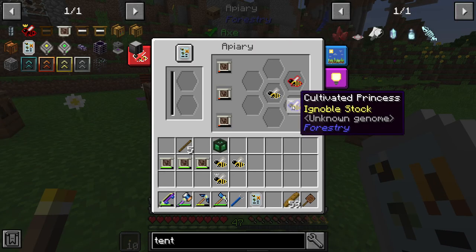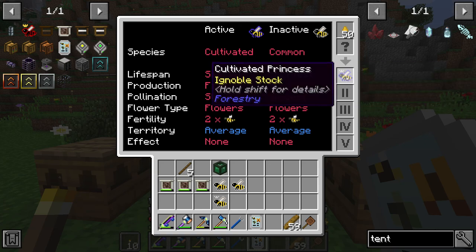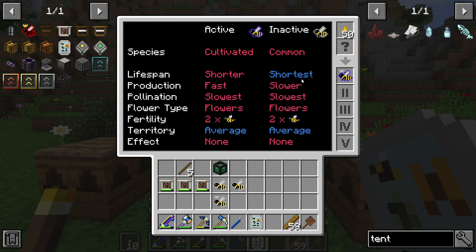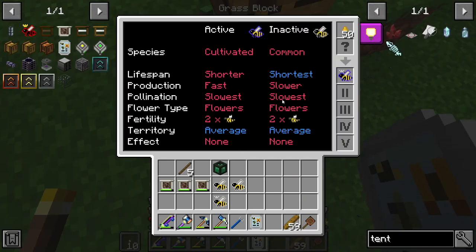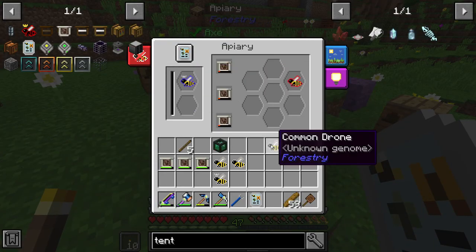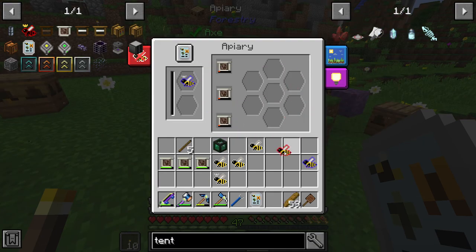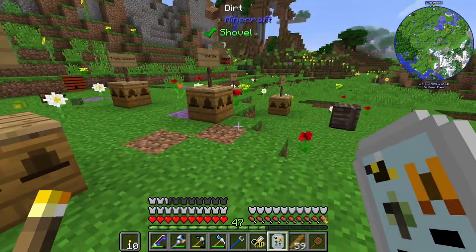It took a while but finally it happened — we have our first cultivated princess. It's a cultivated common but it is a princess. Looking at the traits, we have a chance of it being both diurnal and nocturnal. We've had cultivated drones but this is our first cultivated princess. We should combine her with this one — it's a cultivated noble — so we have a chance of getting cultivated or noble. If we get a noble that's a step up, and if we get cultivated we have a chance of a purebred cultivated in both active and inactive.